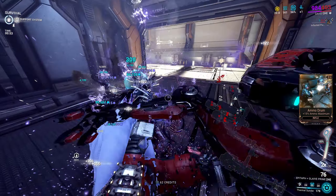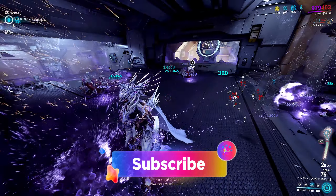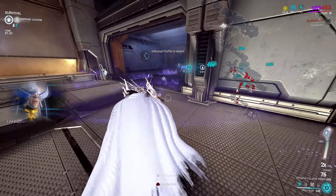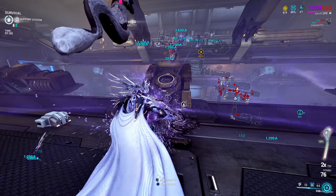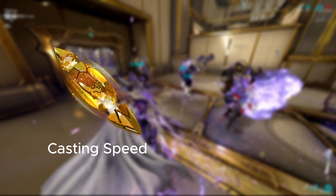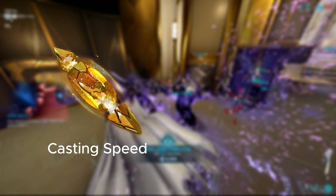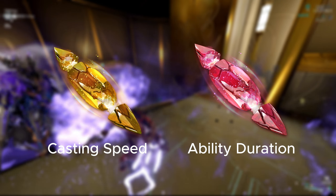Before moving on, if you've reached this point in the video, make sure to hit that subscribe button so you don't miss out on these Zero Forma builds — especially if you're planning to tackle the new game mode that restricts your Warframe selection. For Archon Shards on Gauss, there are only two I would recommend: Amber Archon Shards for casting speed, great for a Sunder build to make gameplay more fluid; and Crimson Shards for ability duration, for obvious reasons.